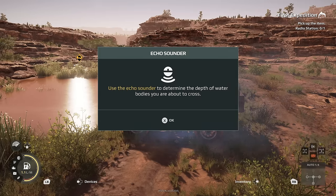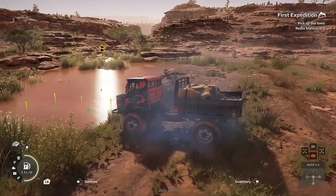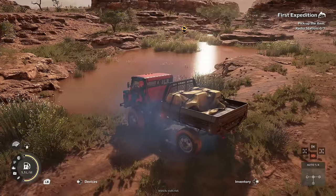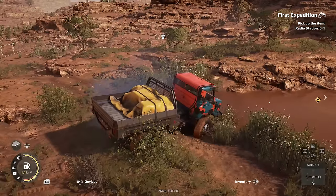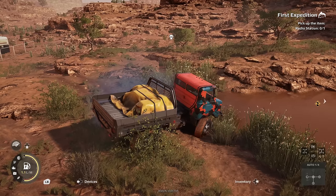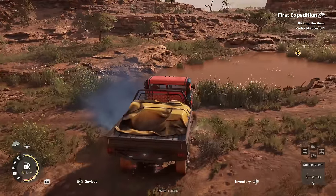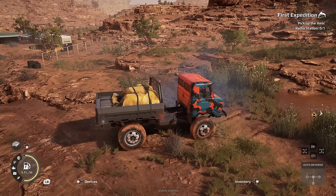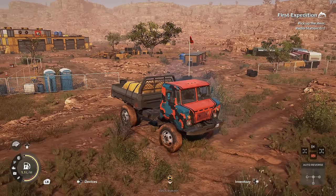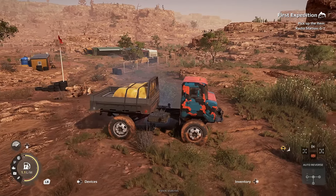Use the echo sounder to determine the depth of water bodies you're about to cross. We're getting a depth readout — you've got green, you've got yellow, some areas are just a drop-off. We're getting stuck already, digging in. There's a technique where people go into the wild and do this rocking thing — a fine balance of rocking back and forward to make tiny adjustments. I came across people who mixed off-roading vehicles with survival expeditions. It was so cool.